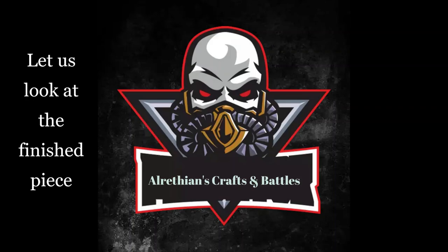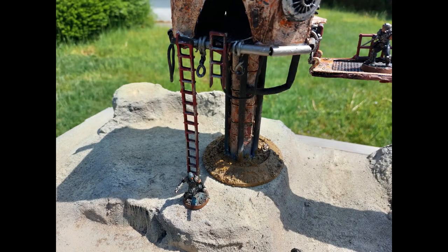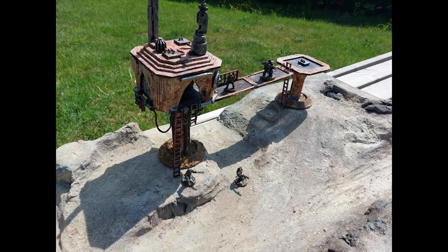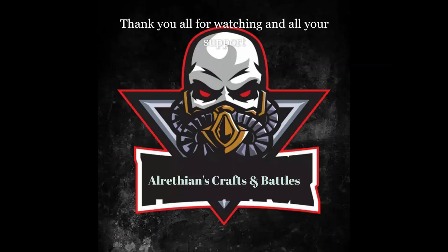Let's have a look at our finished piece. Here we can see the weathering on the hab block and the ladder running down onto the board, with miniatures standing on the hanging walkway and the platform. I've placed it on the ash waste board we built before so you can see how it looks — and I'm actually quite pleased with the result. I would like to thank you all very much for watching and for your support. I'm planning on building more terrain pieces for the ash waste, including my own custom vehicles built from scratch, so I hope you will stay tuned. Thanks for watching and I'll see you on the next one!